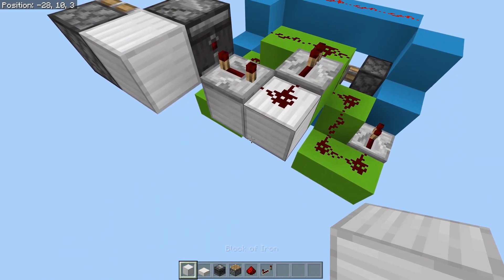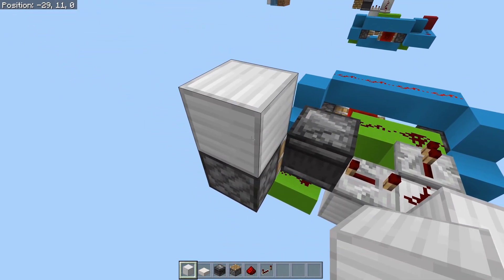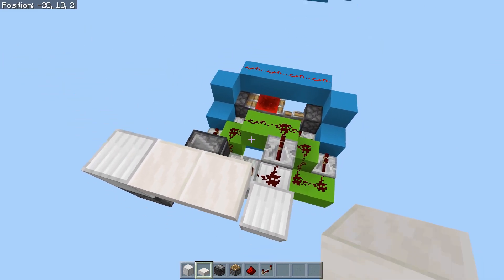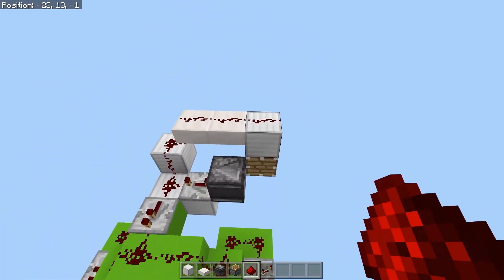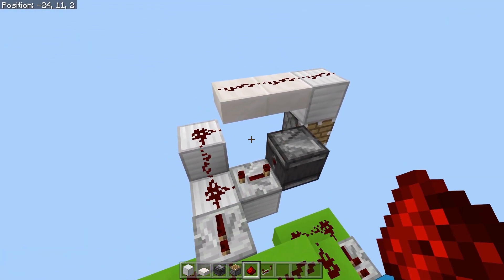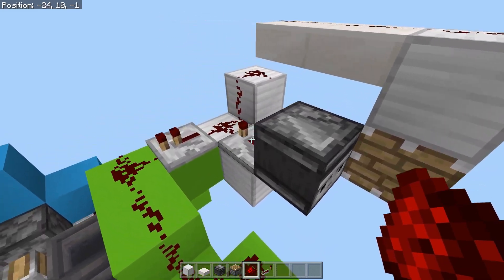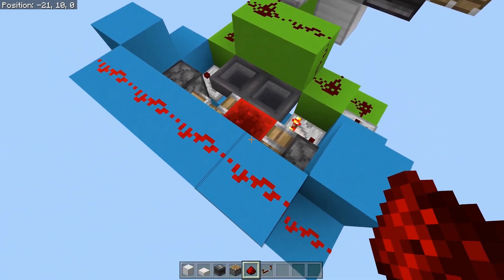Over here you're going to want to have this go upward, with a block on top. I'm going to use half slabs so you can see the system better, but full blocks will work too. Basically the input is all done right here — the observer will activate the piston from this tower and will also activate the timer. Now we just need to link them up so that this does not reach an infinite loop.